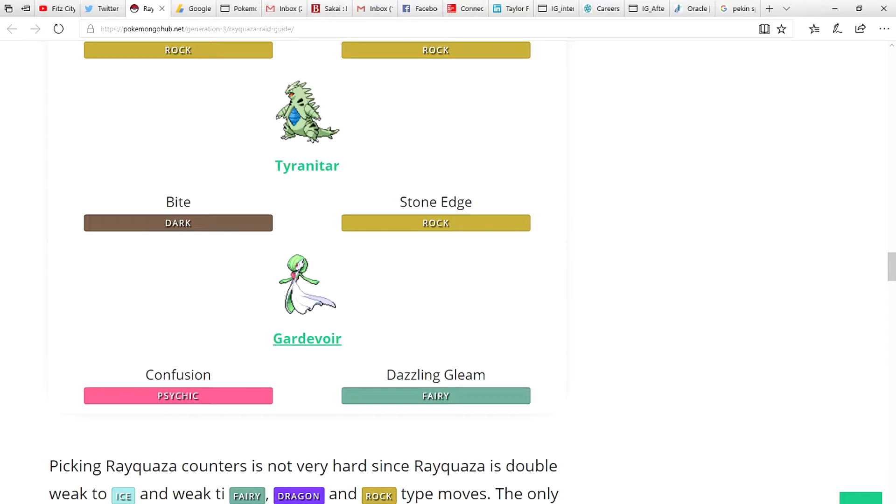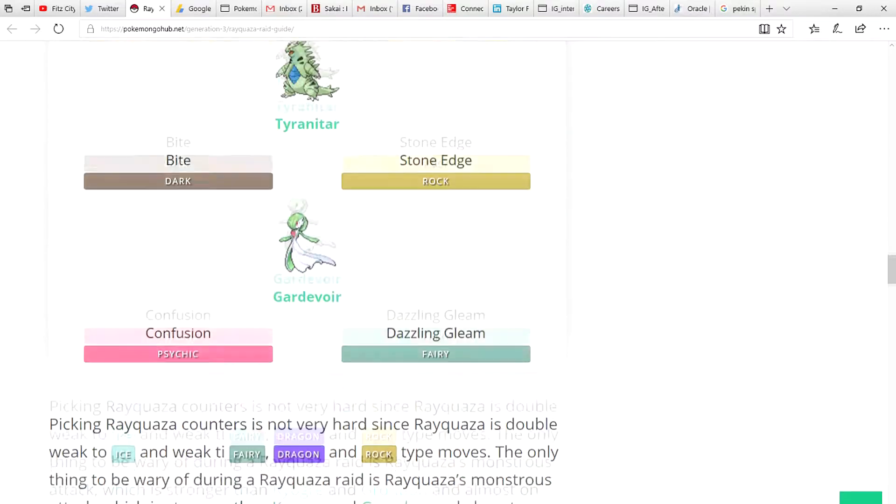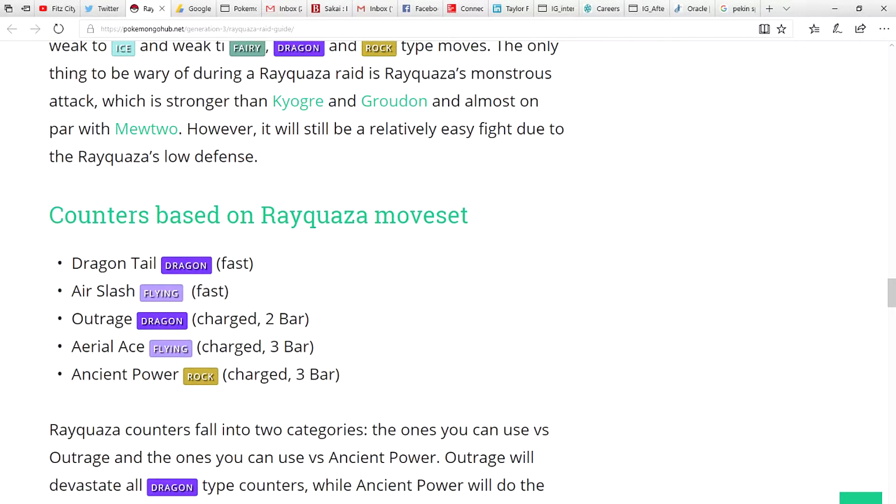Let's look at Rayquaza's movesets real quick. It can have Dragon Tail, Air Slash, Outrage, Aerial Ace, and Ancient Power. Pay attention to what the game auto-picks when you go into the lobby. Ideally you want Rayquaza to have Air Slash and Aerial Ace, as Aerial Ace doesn't deal as much damage. Outrage is the worst because it deals a ton of damage, and Ancient Power isn't great either because it does super effective damage against a lot of the counters listed.